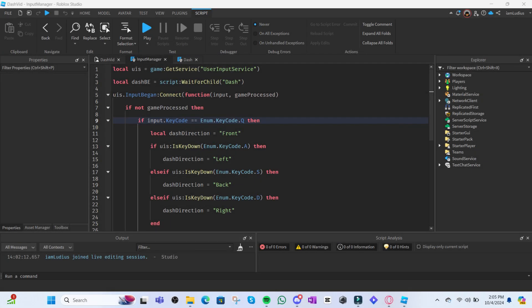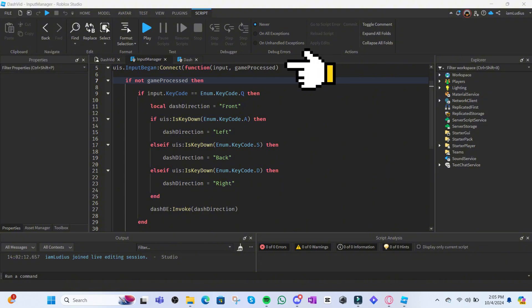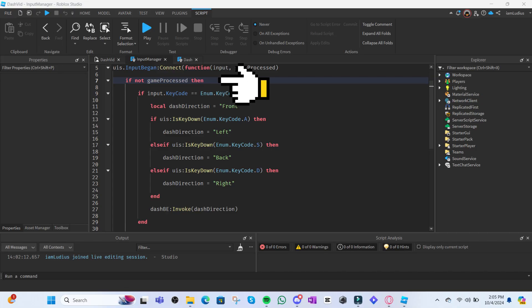Now onto the first script, the InputManager. What we're going to do in this script is input detection — checking to see if the player pressed the key to perform the dash action. We'll be using Q for that. First, create two variables: get the UserInputService, which lets you check when a player presses a certain key, and get the dash BindableFunction. Then use the InputBegan function with UserInputService and connect it to a function. This comes with two arguments: the key that was pressed, which I called input, and the GameProcessed argument, which is mainly used to see if the player is not typing in chat.